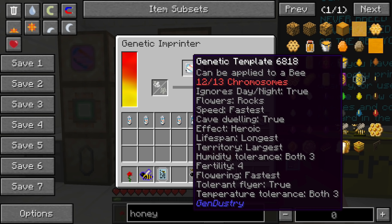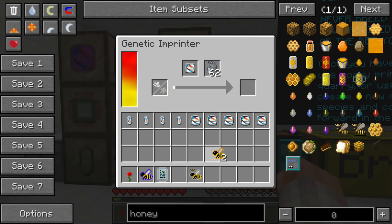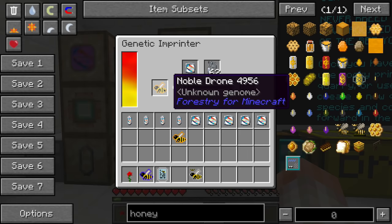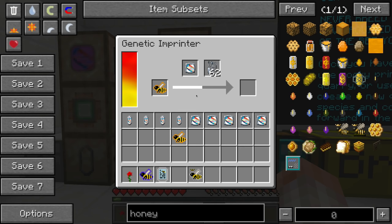You want to maximize the number of drones from the noble species, so create a template with the best chromosomes you've found so far — everything except the species. Fertility four and shortest lifespan are the most important right now so things die and cycle fast. Run the noble princess and one noble drone through the genetic imprinter with this template and make sure they have extremely high fertility. Once done, both the drone and princess will have four times fertility and all those fantastic traits.